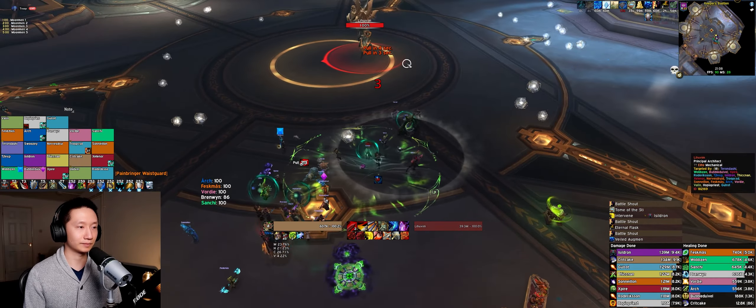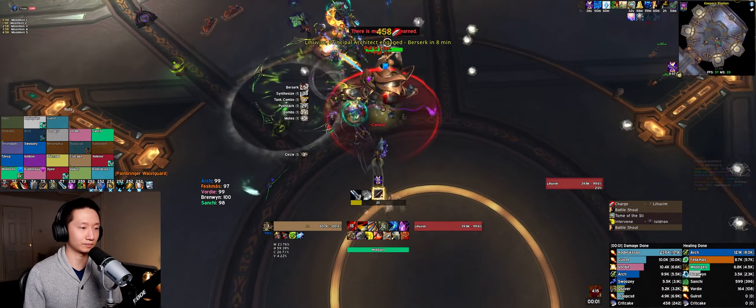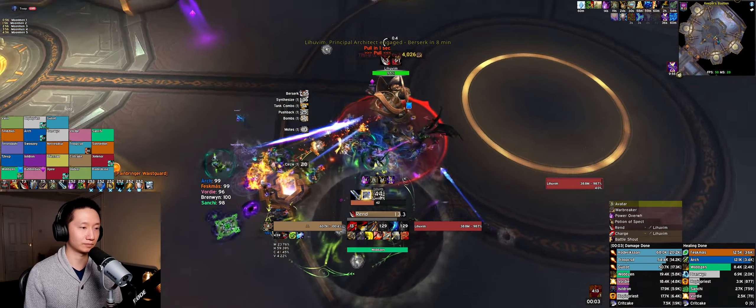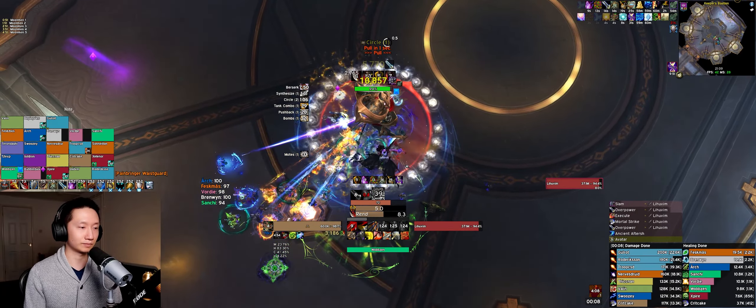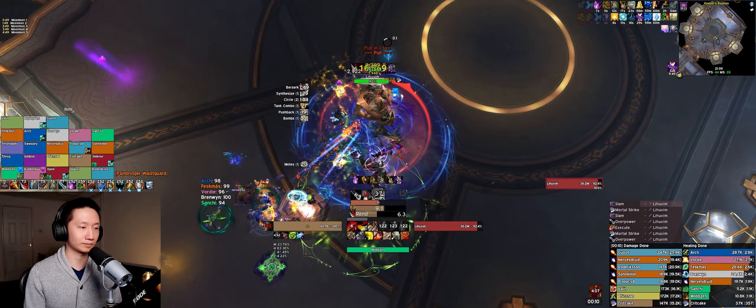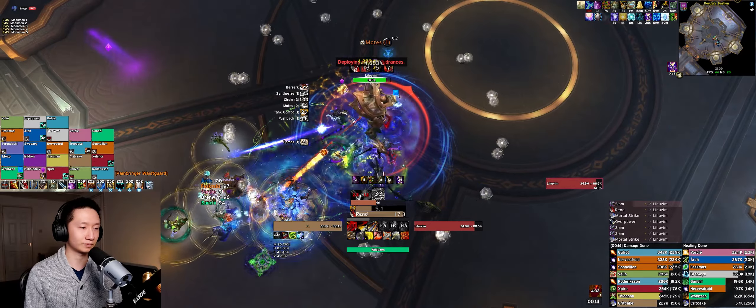We're moving left towards purple with our first motes. You don't have to go that far out necessarily - go as comfortably as you can. We can always move slightly to the right as a group. First motes.